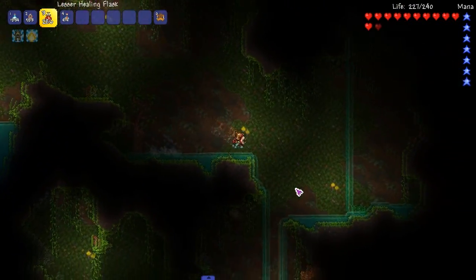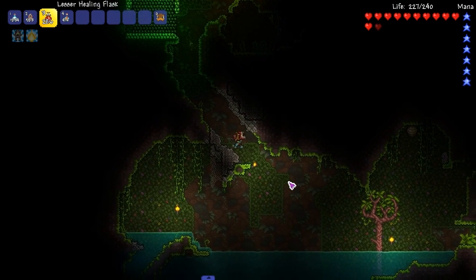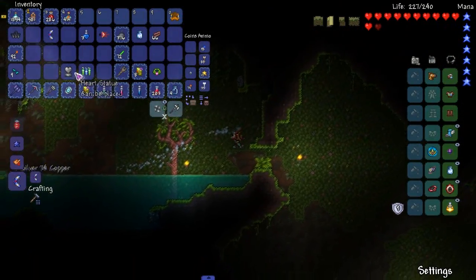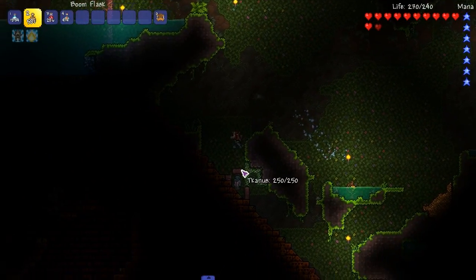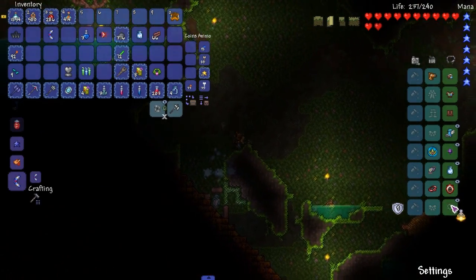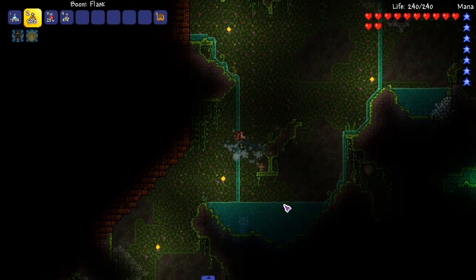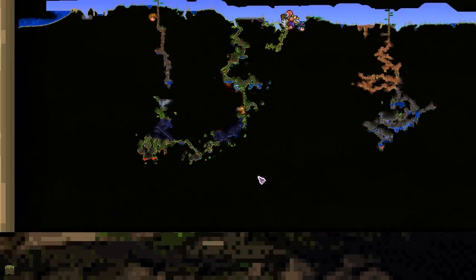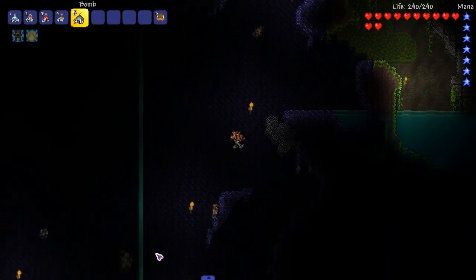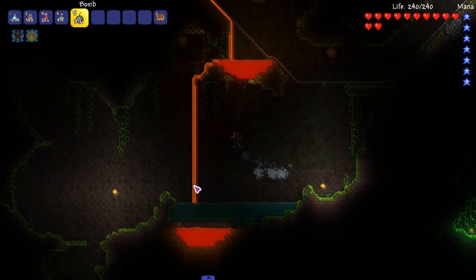I wanna fight — I wanna set up for fighting a boss. The Tremor bosses — I think there's only like two or three more pre-hard mode bosses. My boy, what are you doing? That boy tried to run away from me. I got a heart statue, nice! Sir, I need you to reforge my nitro flask — give me warding. I don't have enough gold for this, are you kidding me? Melee speed on my alchemist run? What is this? That's some bullshit. We're pretty close to the bottom already — let's just go down here.